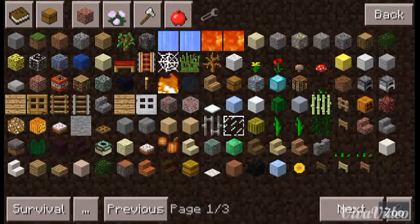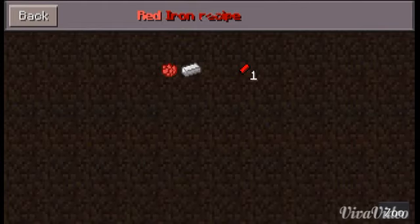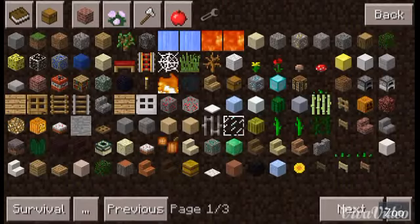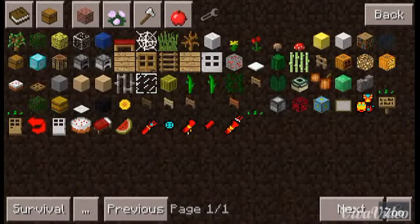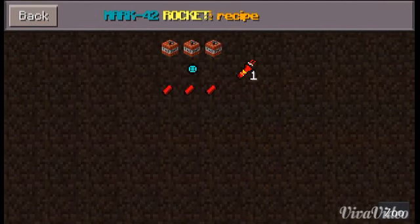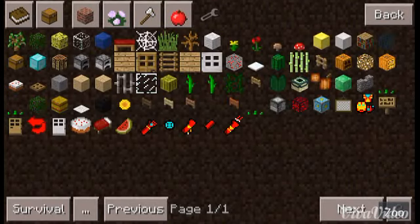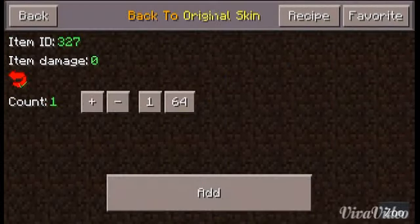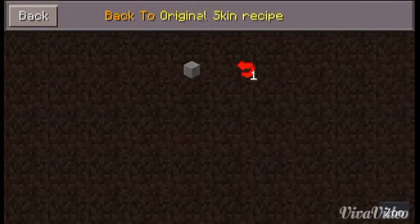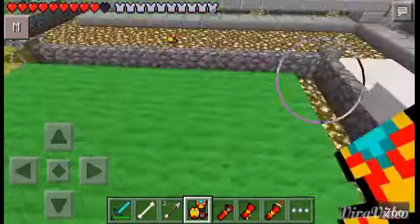Here's the red iron recipe, and here are the rocket recipes. The recipe requires the power core and three red iron — that's all you need. To go back to the original skin, you just need one stone.